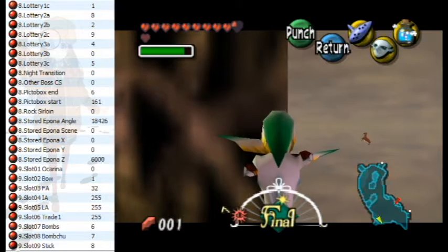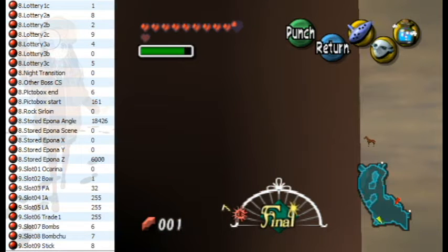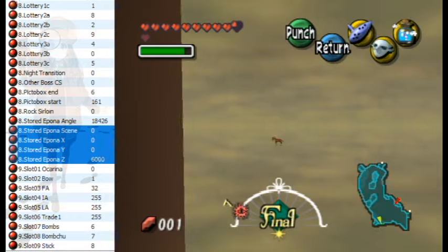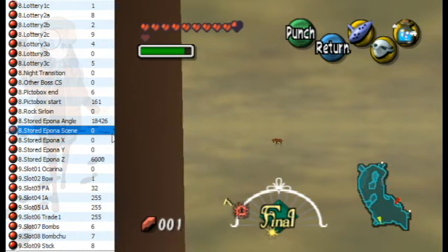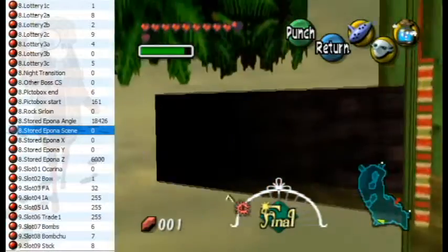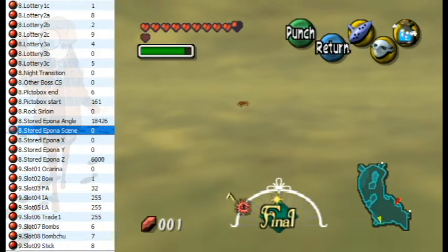The astute viewer might have noticed that these four values changed. It sets the stored upon-a-scene to zero, and her XYZ to be 0, 0, 6000 — which will always put her right here. Purified swamp is the very first scene on the list, which is zero. The only important thing is that I had to come from that exit or this one, because if I go through a transition plane then Epona would have unloaded and we wouldn't have seen this.